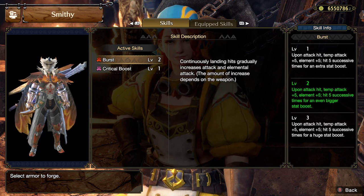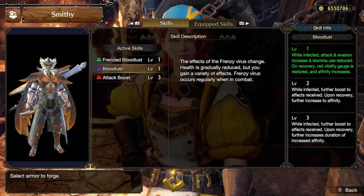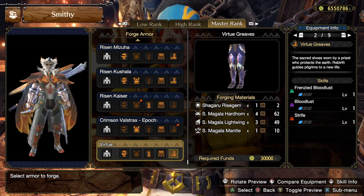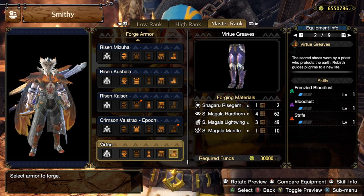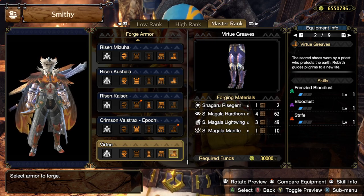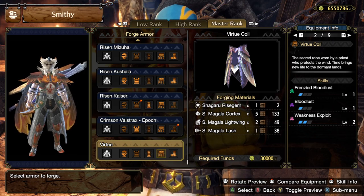If you can make good use of Bloodlust and Frenzied Bloodlust appropriately, it's probably a better set of skills. I have 133 Cortexes — that's a lot. I'm not gonna use most of them. Bloodlust, Frenzied Bloodlust, Strife — Strife is probably good if you're good at the game, but I'm not. I can't do a berserker setup. Maybe I should try that at some point, but not right away. The Attack Boost 3 is only 9 attack. The decoration slots are not that bad, it's just compared to this they're not very good.